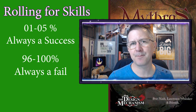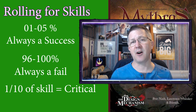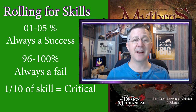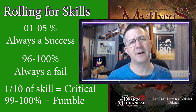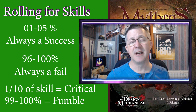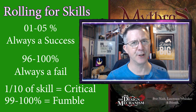If a character rolls one tenth or less of their skill, they receive a critical success. So with a skill of 80%, rolling between 1 and 8 would be a critical. At the other end of the scale, rolling 99 or 100 is classed as a fumble — 96 to 100 always fails, but 99 to 100 is a special fail. However, if a character's skill level is greater than 100 — say 110 — they will only fumble on a 100, though any roll between 96 and 100 is still a fail.